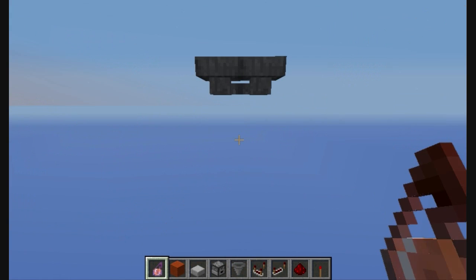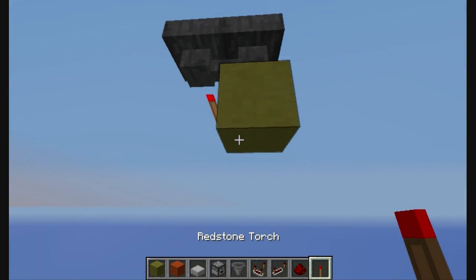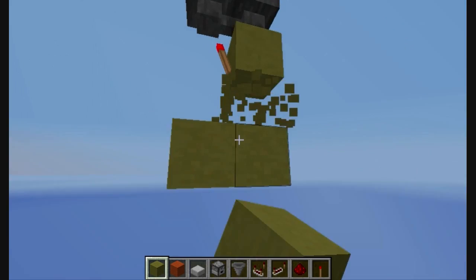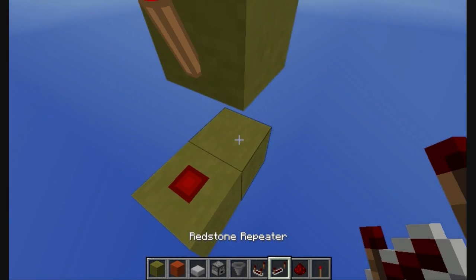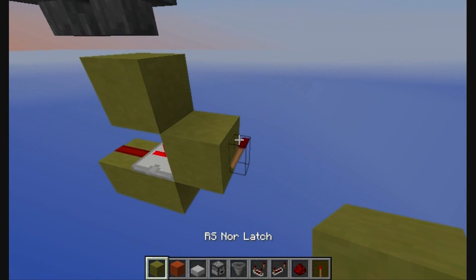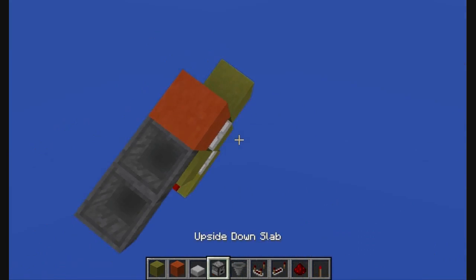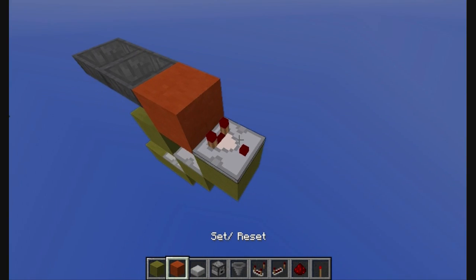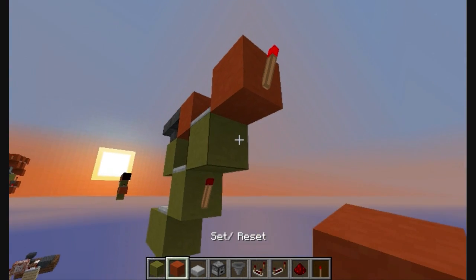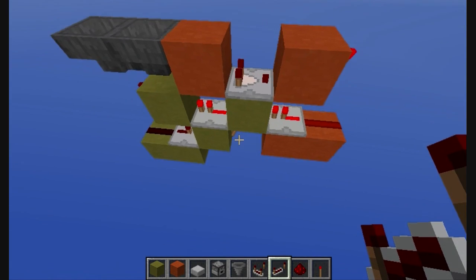So you want to start out with your hoppers, put a block and a torch. Now go down here, put two blocks, one redstone and one repeater going to a block, redstone torch, and a repeater. Now a block here going to a comparator going to another block, redstone torch.